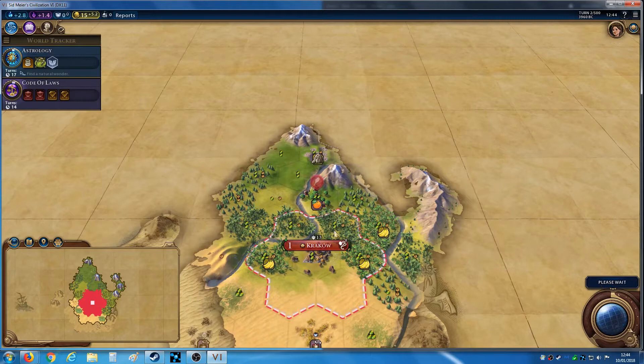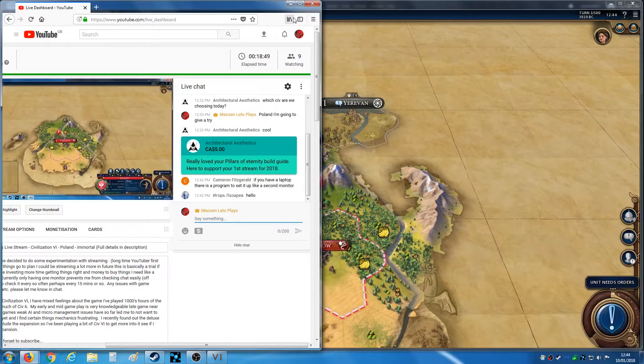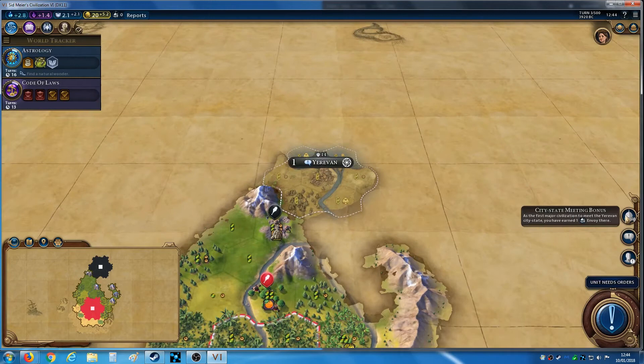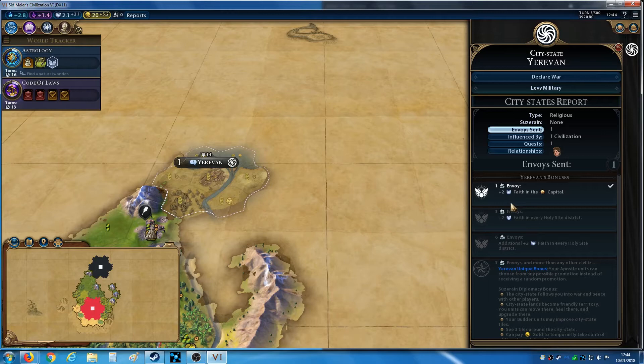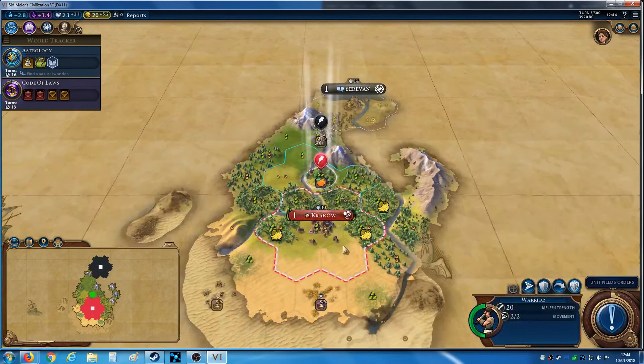It looks like there's a city state up there — that is Yerevan. City state meeting bonus: one envoy. So this is Yerevan — could be very good, an extra faith for Jadwiga's Poland. The bonus: your apostle units can choose from any possible promotion instead of receiving a random promotion. There's nothing super special by the sounds of it, but I may actually want to conquer them even early on.